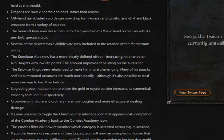Something interesting: the cannon — if you upgrade it to either the gold or the royale version — increases the cannonball capacity to 60 or 90. This is an incentive to go and do Artisan's Workshop, I think. I've got my gold cannon, so I'm pretty happy with this update — I think it's a great idea.